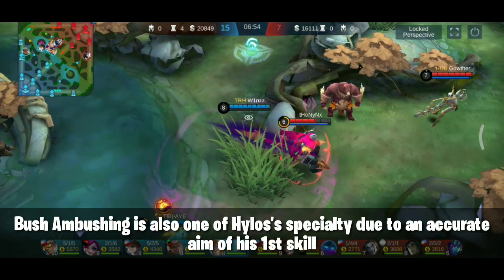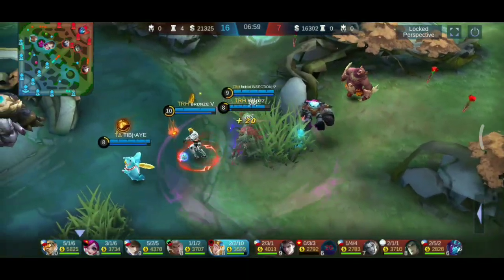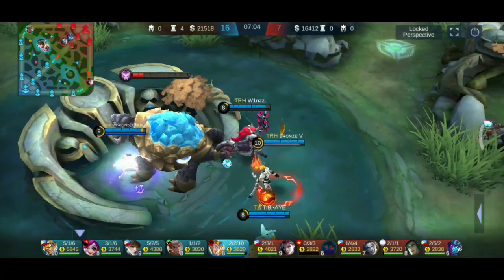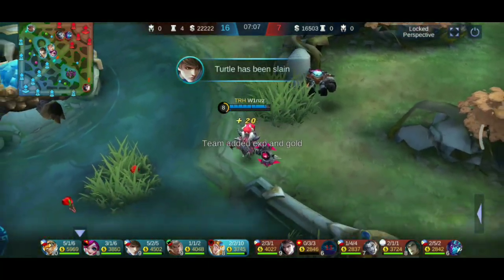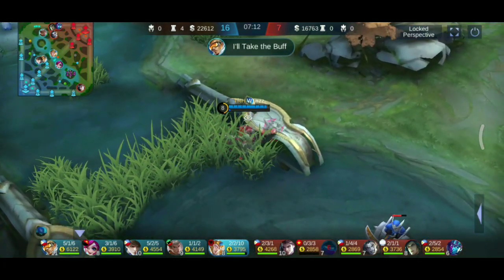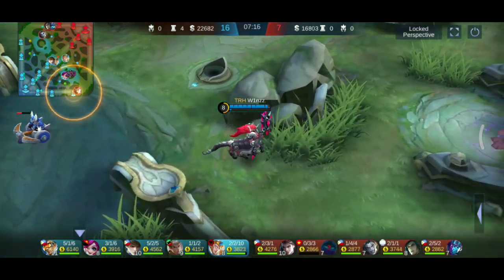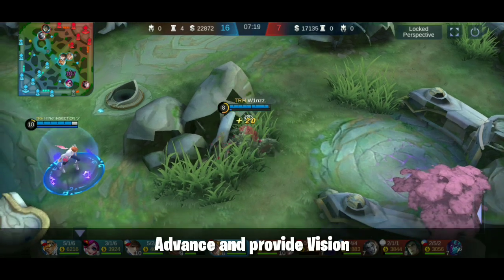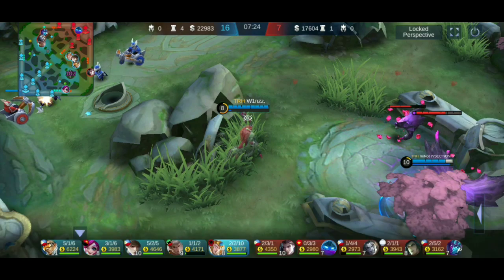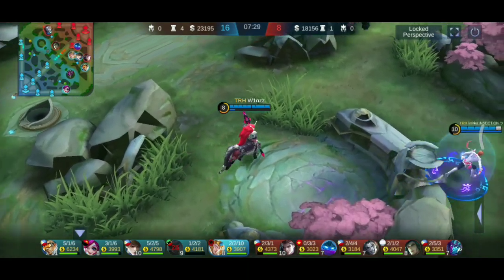Back to the video tayo guys. Ito — si Hylos specializes in ambushing nang nasa bush, kasi yung first nya napaka-direct na skill. Napakagandang CC para sa isang ambush — effective sya sa clash kahit anong gawin mo, kasi maliban sa direct, mahaba rin yung stun duration nya. Lagi kong tinatandaan yung pag-a-advance sa bush to provide vision kasi, maliban sa nakakaligtas na, possible rin pick off ng bush ambush.